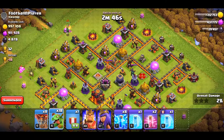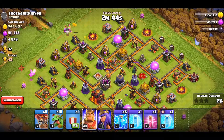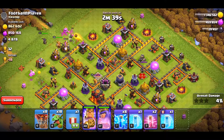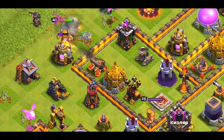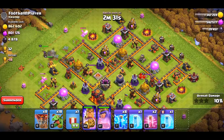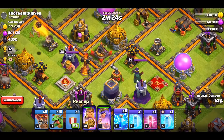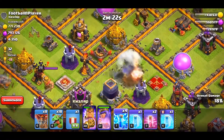Heroes are not required in this strategy. You can farm alone with your troops but they definitely help out a lot. We will punch the heroes in to get one of the air defenses down. They will take a while but surely get the job done. At this point we can zap out two air defenses and we will also take the Queen down.